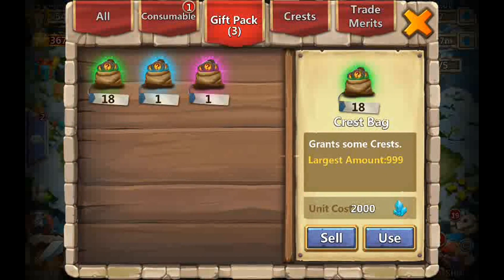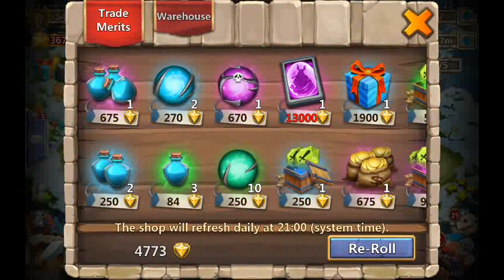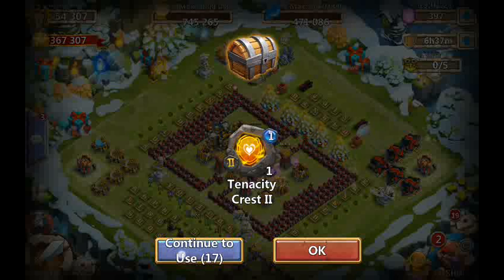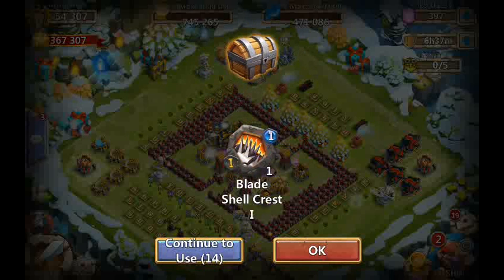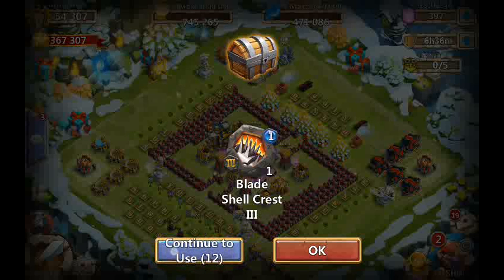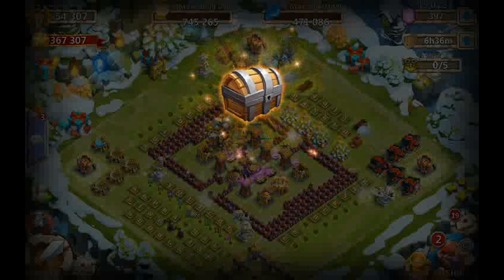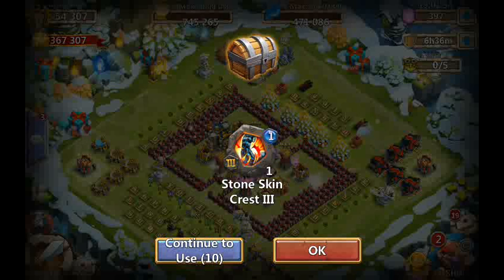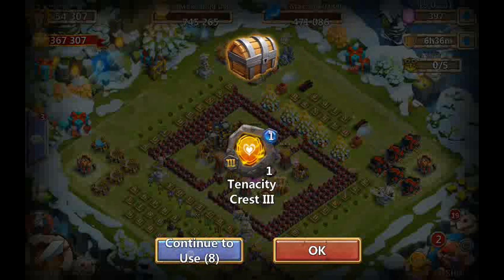Let's open up all these crest bags, starting with the original. Okay, crest bag — there you go, it was just lagging. We got Tenacity, we got Sprint, and we got Blade Show. I'm looking for a Blade Show 3 — I cannot get a Blade Show 3 for the life of me. Wait, Blade Show 3! I was looking for that forever. Oh okay, I got lucky off that one! We also got some Stone Skin.